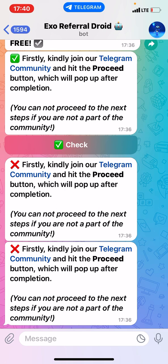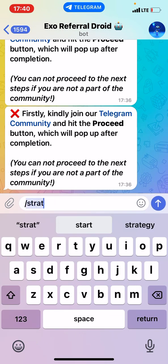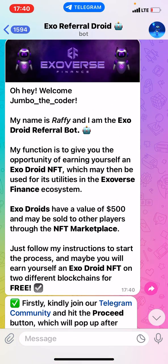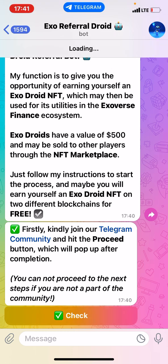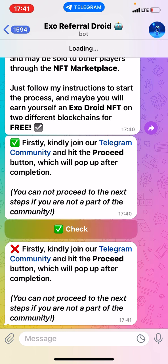I want to show you something super cool. I'll start the bot again, send the start button, and it shows me the welcome message. The bot tells me to join their community — it says I cannot proceed to the next part if I'm not a member. Let's test it: I have not joined the community, so the bot doesn't allow me in.